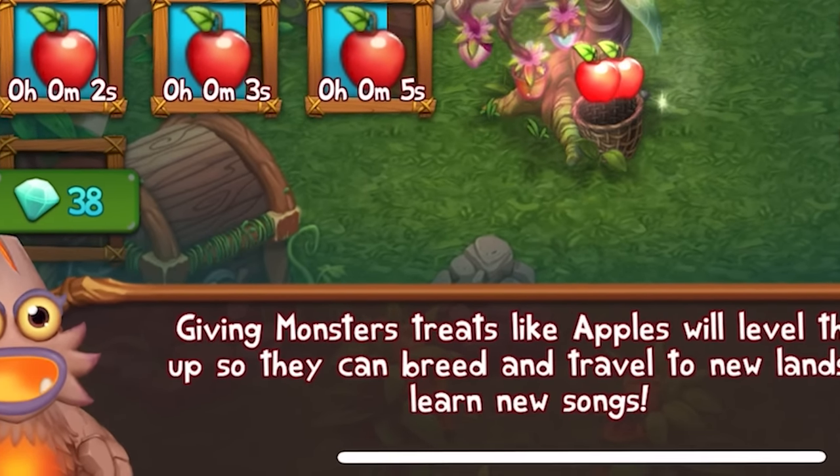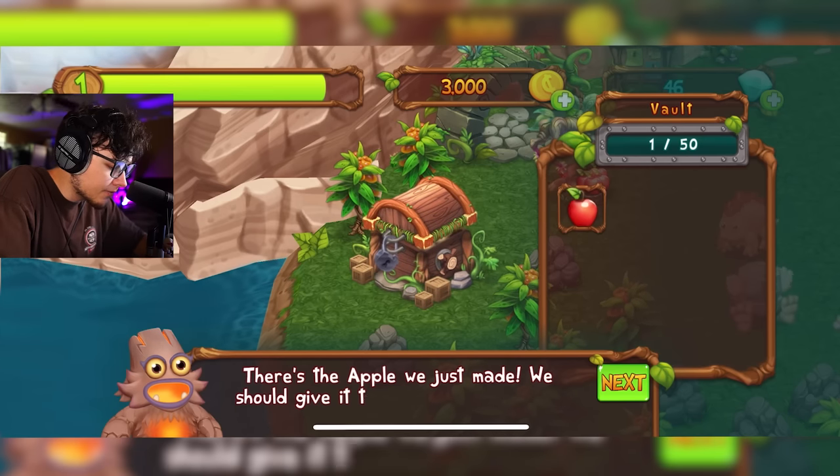Giving monsters treats like apples would level them up so they can breed. So this looks like a similar dynamic we're already aware of. There's an apple we just made — we should give it to one of our monsters. Let's give it to Noggin, bro. He's a goat.